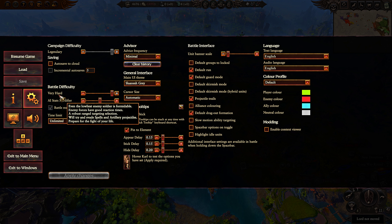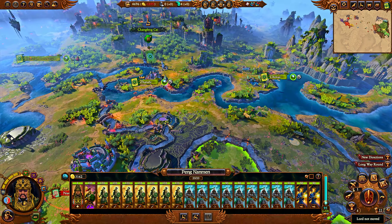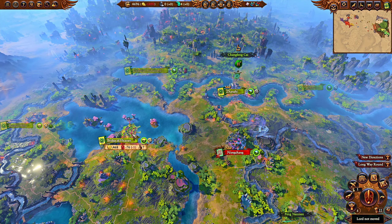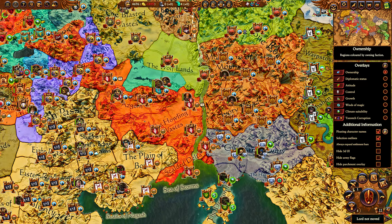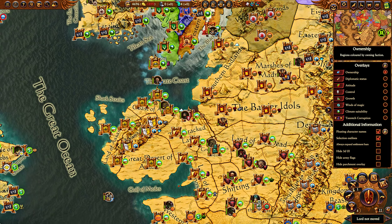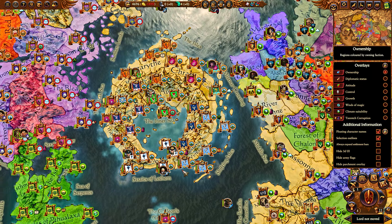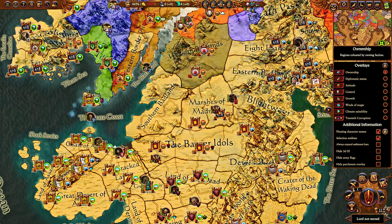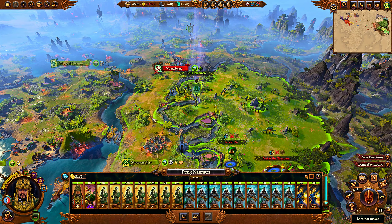Battle difficulty affects auto-resolve — and don't ignore that — it doesn't just affect AI tactics or auto-resolve, it also affects AI aggression. With a higher battle difficulty, the AI will just expand more and achieve more during your campaign. Looking at the map here, we can see that Greases has taken decent territory by turn 22, Skarbrand has expanded, Volkmar has gone on a crusade, and Arkhan has wiped out Rapunzel and might be looking to wipe out Volkmar as well. The factions are starting to find their feet and expand, so playing on higher battle difficulty does matter.